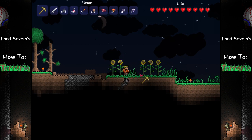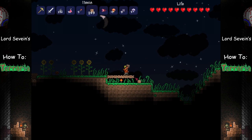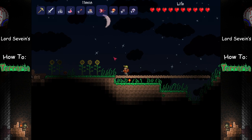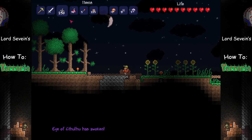Preparing the area is very important for any boss fight. I would suggest clearing a flat stretch of land in order to make maneuvering and attacking the boss easier. Don't be afraid to extend the clearing as far as you think you'll need — it also wouldn't hurt to put up torches. You can summon the Eye of Cthulhu by using the Suspicious-Looking Eye anywhere at night.